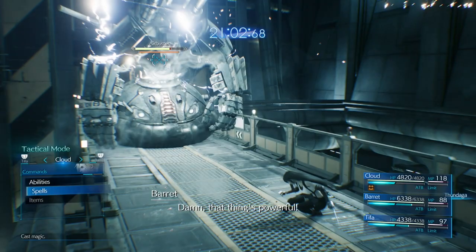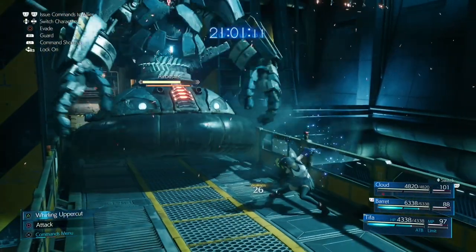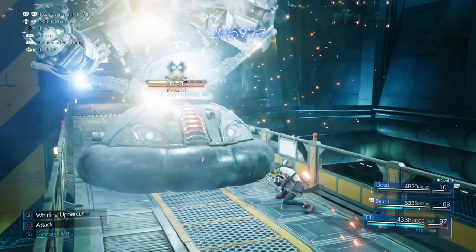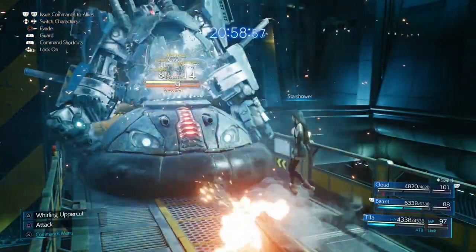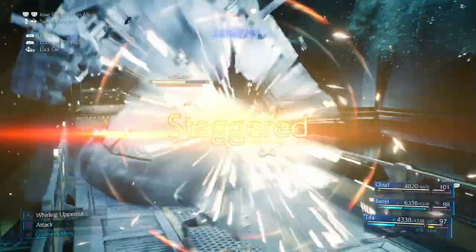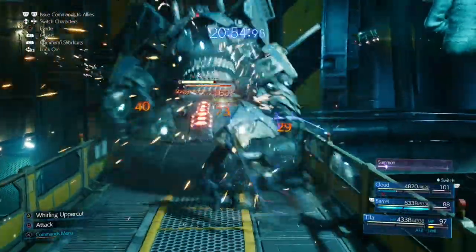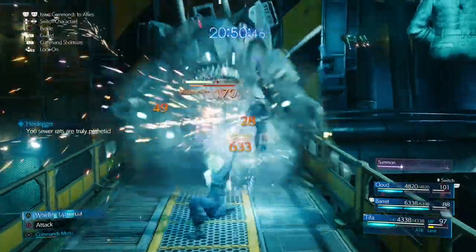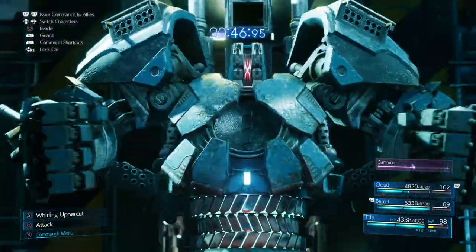Once that Thundaga lands, switch back to Cloud and use another Thundaga. Then with Tifa, once you're near the boss, use Triangle to build up ATB gauges, then quickly use a double Star Shower back to back. That will stagger the boss and finish off his stagger phase. It's very important with Tifa to always use abilities back to back because she has ATB Assist, which gives allies some ATB as well. Keep pressing Triangle and you should knock him into his next phase.